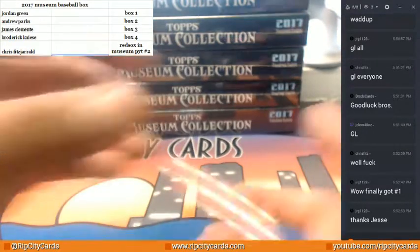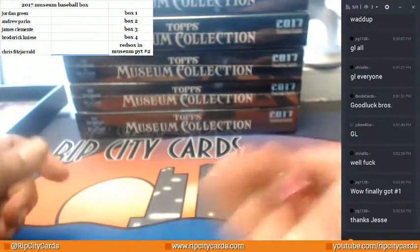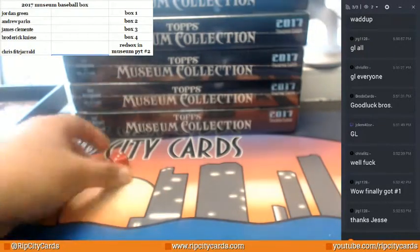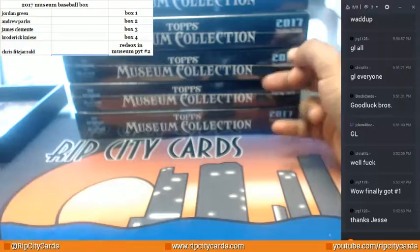Alright, so let's find out which box we're going to do. I've got five boxes left. I'm going to roll the die and see which one we're going to do. So, we're going to do box number three — one, two, three. This is the one.